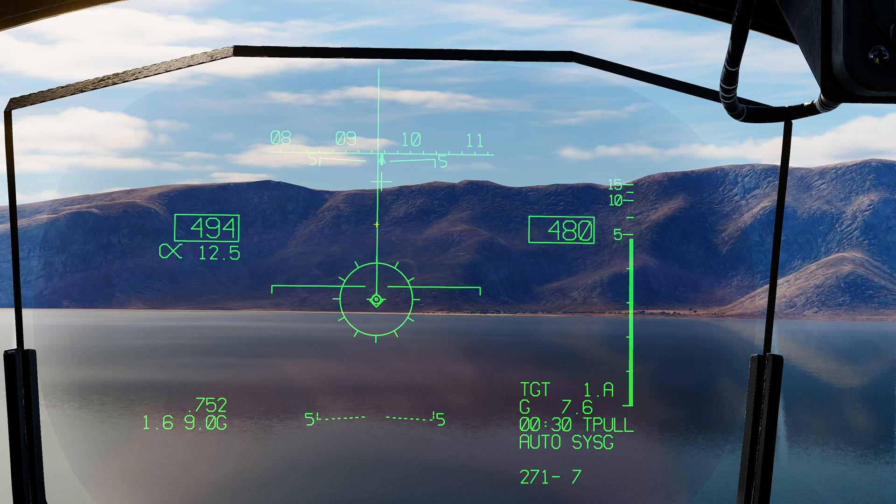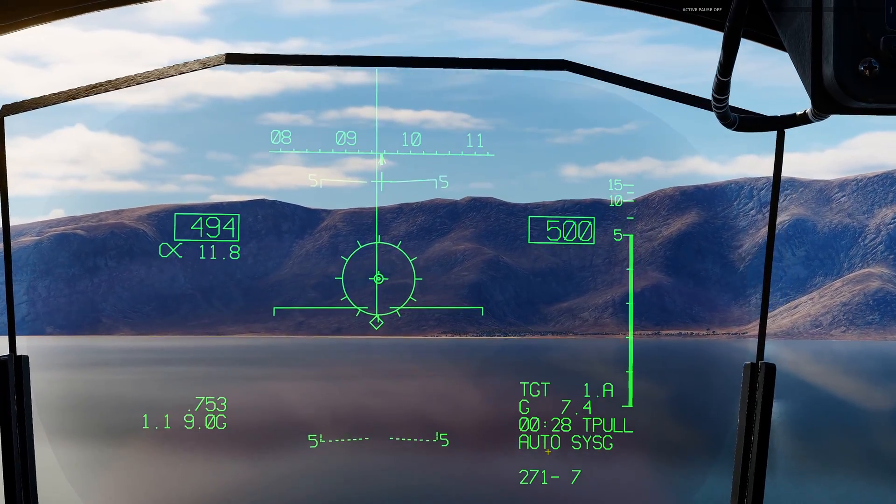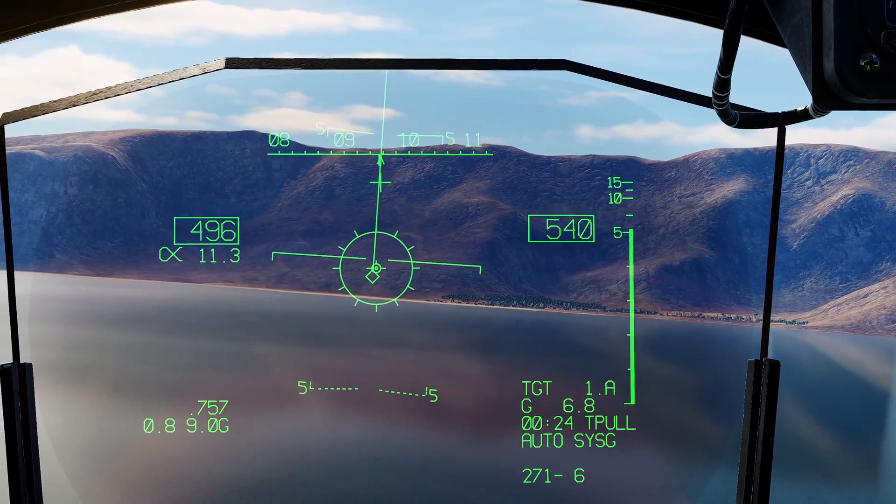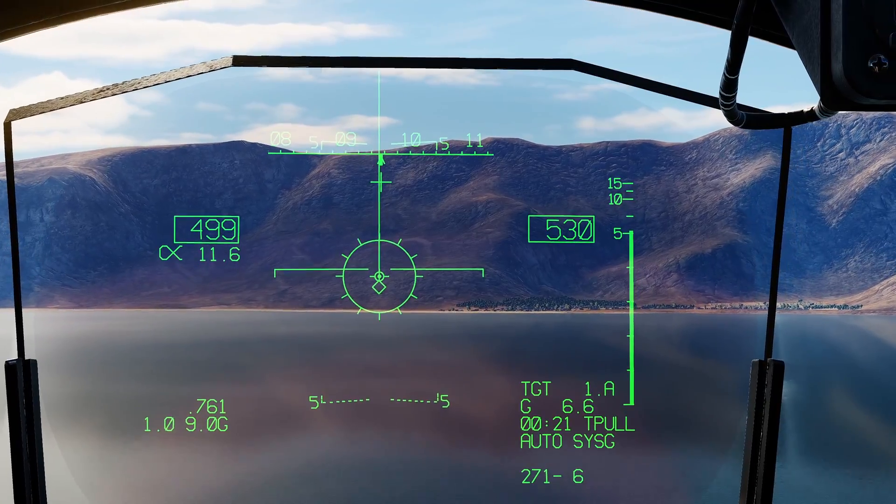We have our auto azimuth steering line here. We must fly so that our velocity vector is always on that line until the bombs are released. In the target data block, we have target one dot which is 7.6 nautical miles away. At current flight parameters we will reach the point where we must start pulling up for the loft in 30 seconds, and we're on auto delivery mode.